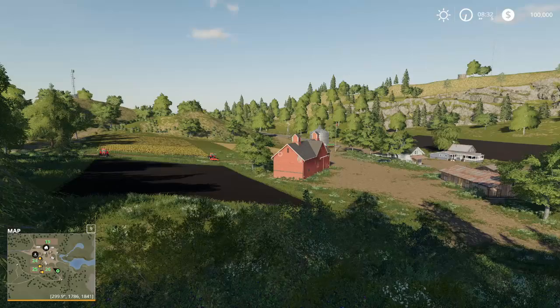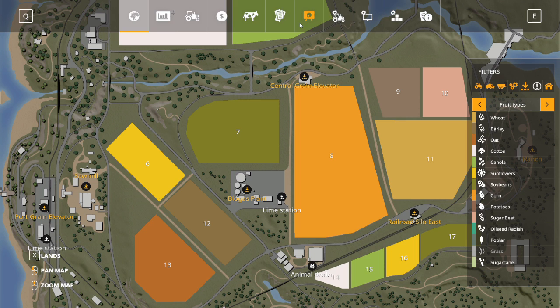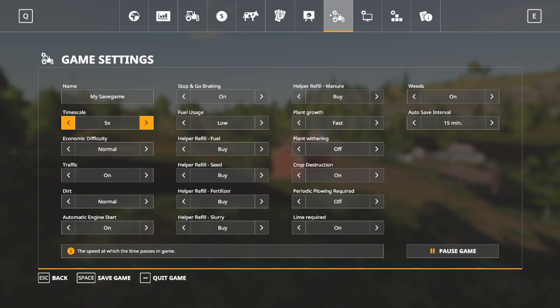Here we are overlooking our new farm in Ravenport. The first thing we're going to do is go into our settings menu — click the little tractor icon. For time scale, you can set this to whatever you're comfortable with; a lot of people stick with five times. Economic difficulty: I recommend beginners start on easy, as it gives you a little more money when you sell crops. I'm turning automatic engine start off — I'm just used to having it off so I manually start my tractors.